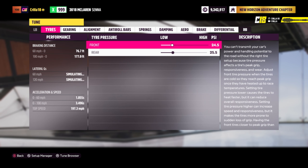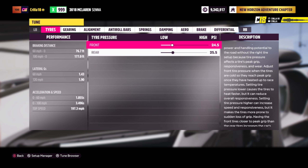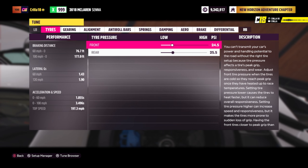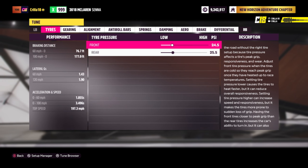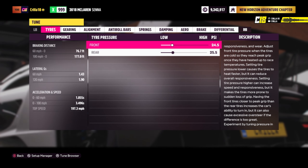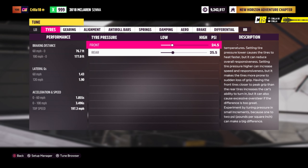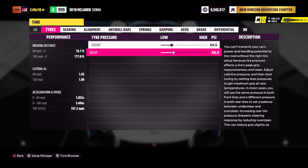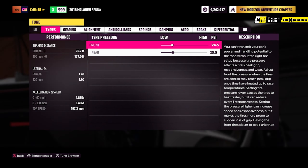Then we're going to go into tuning and go through this quickly — how to set it up as a race car on a circuit to drive as fast as possible around corners. For tyres, you don't want the pressure as low or as high as possible. Too high means less contact, too low means too much tyre on the ground and it becomes unstable. So we're using 24.5 front and 25.5 rear — I want the front to be more grippy than the rear because we're turning in with the front.